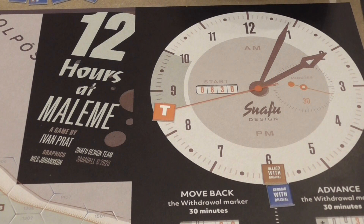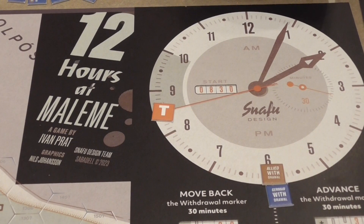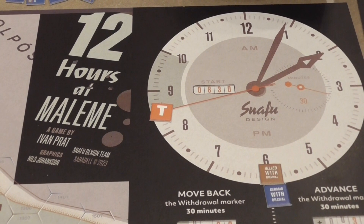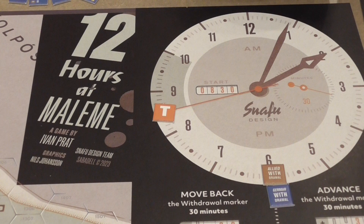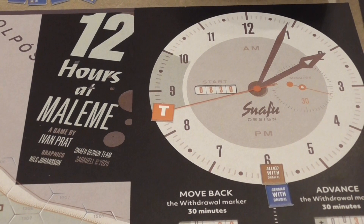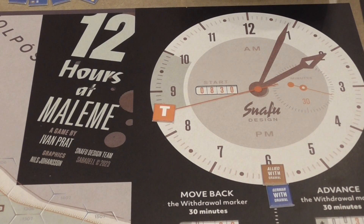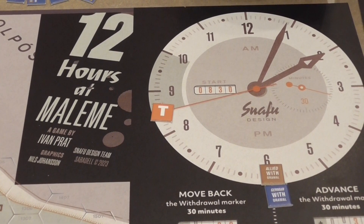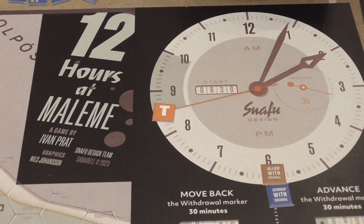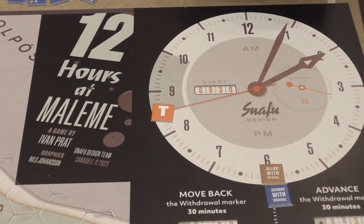The game simulates the fight around the airport at Crete during the German invasion in World War II. One side controls the Germans, the other side defenders from New Zealand. There is a very unique mechanism here. The general idea — which we've seen in other games — is that it's impulse-based. Players will alternate taking impulses, which is basically a player turn within a larger turn. The actions of the players will trigger a random end of the turn, so you do not know exactly how long each turn is going to be or if everybody will be allowed to activate. Most likely your forces will not all activate every turn.